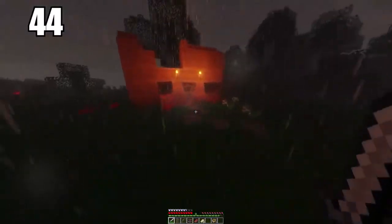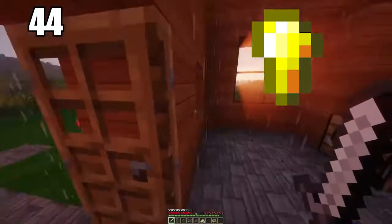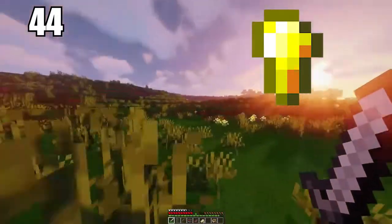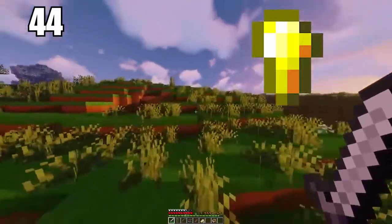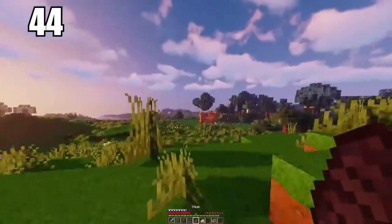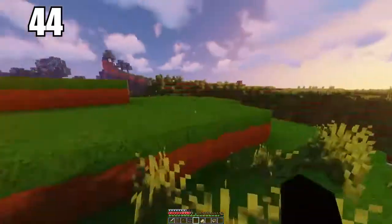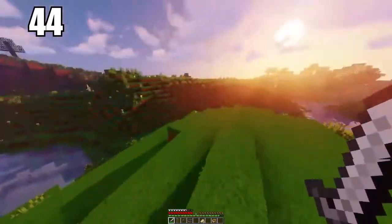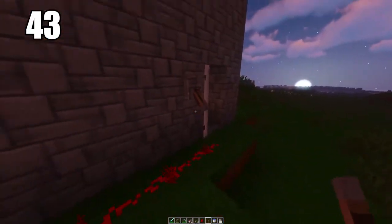Tip number 44 is using your gold nuggets to make healing items. After doing quite a bit of mining you'll end up with excess gold, and you won't really want to make it your primary tool material. Making gold nuggets and placing them on food items gives you the best healing items you can have. Golden healing items are the best thing against a difficult enemy — a golden apple can instantly restore you to full health and save you from a lot of bad scenarios.